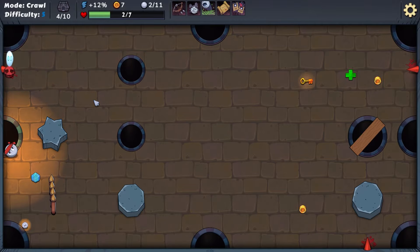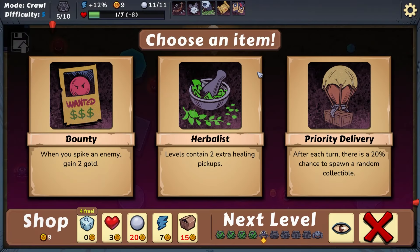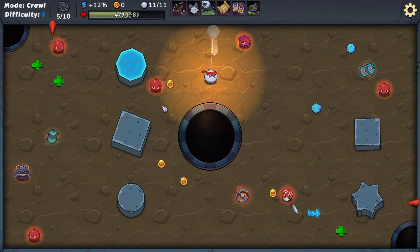Herbalist: gain levels containing two extra healing pickups — that could be good. When you spike an enemy, gain two gold. We're gonna heal up three times. This is a boss level again — I think healing pickups on the boss level could be worth it. This is an interesting one: only three holes in this entire level.